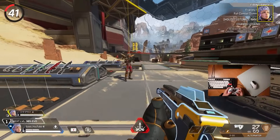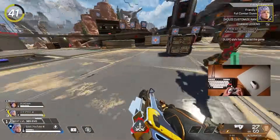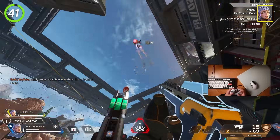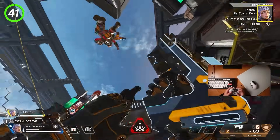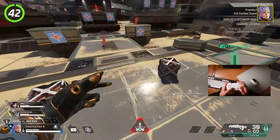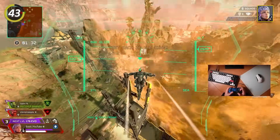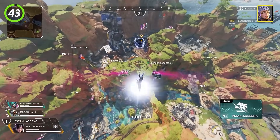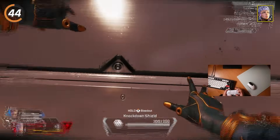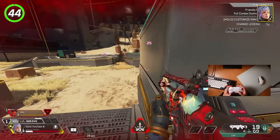For Valkyrie, try to never fly out in the open as it leaves you an easy target — but if you're stuck in the open, fly directly above your enemy since aiming straight up is very difficult. Go into your settings and make sure jetpack control is set to hold and not toggle for more control. If you have a skydiving emote, don't use it until you start getting shot at, as most have crazy animations that make you almost impossible to hit. You can shoot your missile swarm over cover by looking at the ground before using your tactical.